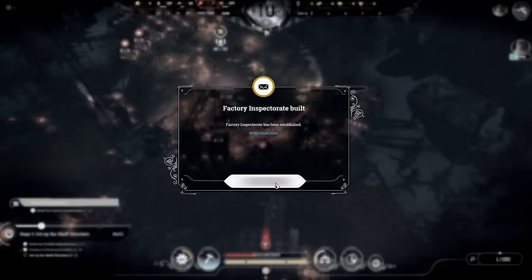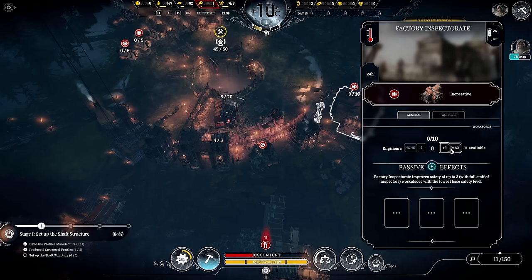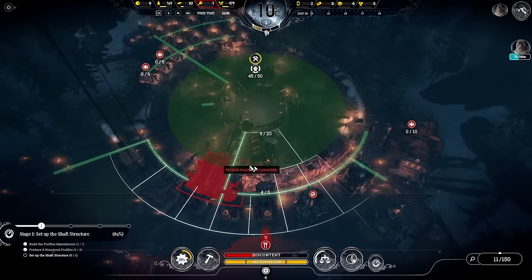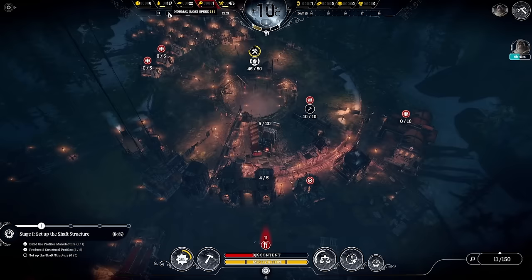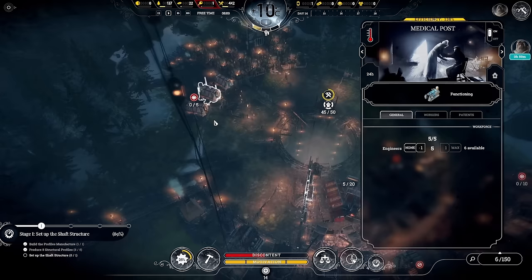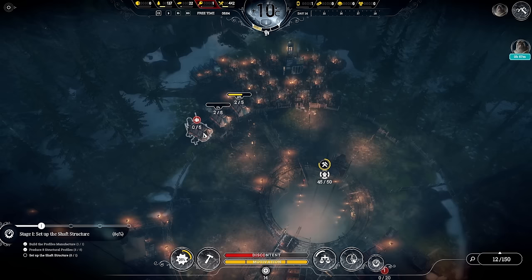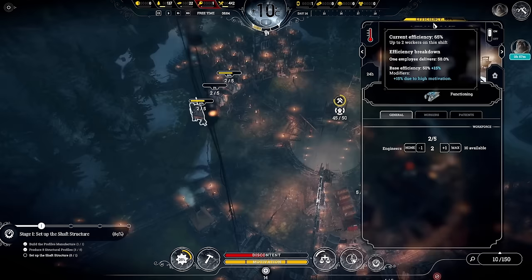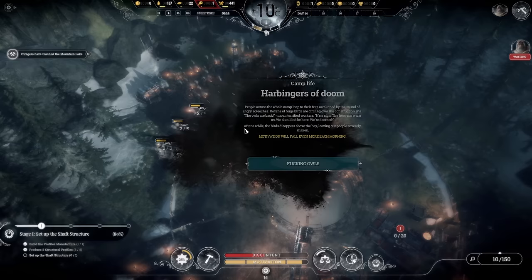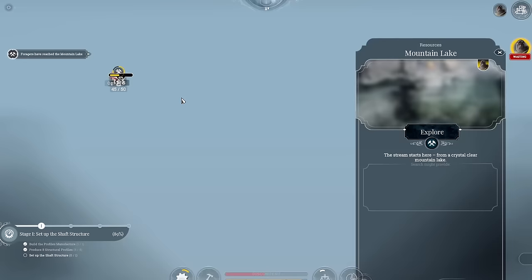Engineers should arrive in about two hours. We'll get them into the factory inspector for the passive motivation effect — having engineers in it raises safety of worksites and workshops. We're not actually going to use it properly since we're not worrying about people dying. We are getting a lot of people sick now though. I'll leave two in each medical post — with high motivation they get a 30% efficiency boost, so even at reduced numbers they'll be operating effectively. With capacity for 30 in the medical bay, we should be fine.